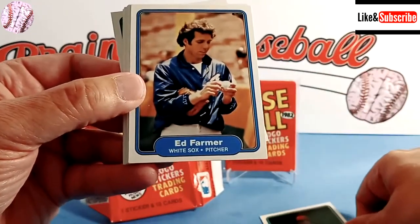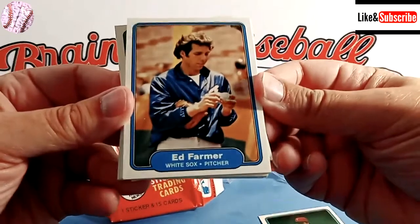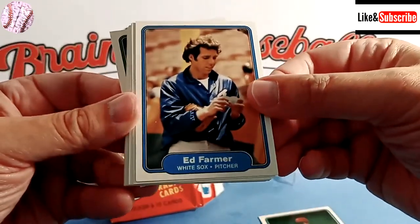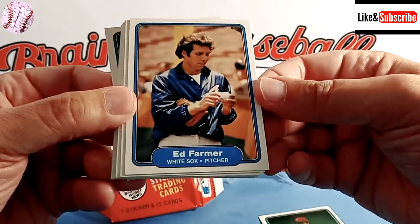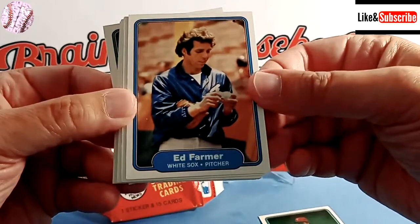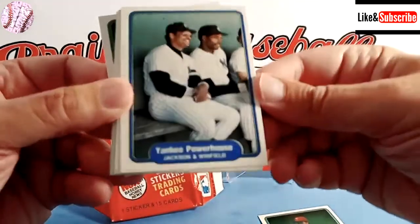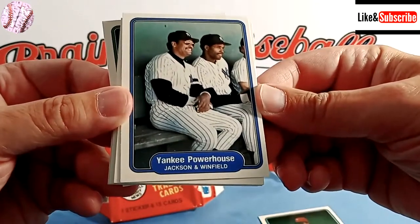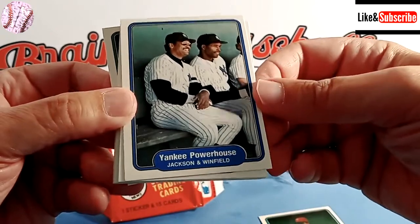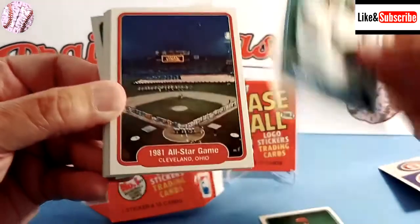Here's Ed Farmer, former Detroit Tiger pitcher — the pitcher that hit Enos Cabell and started a big brawl. And I mean, look, they're all just sitting in the dugout during spring training. This is a cool card though — Yankee powerhouse with Reggie Jackson and Dave Winfield, a couple of Hall of Famers. It's a nice looking card.